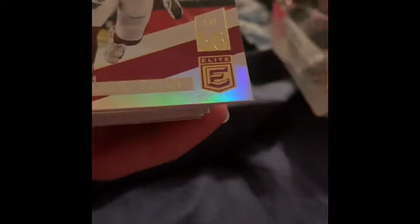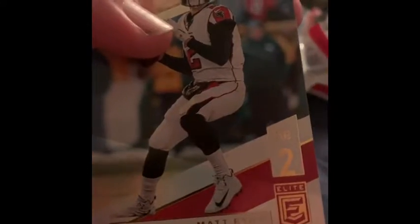So first we have Jameis Winston, then we have Terrell Suggs, then we have Ben Roethlisberger, Darius Slay, Leighton Vander Esch, Eli Manning, Matt Ryan, Browns Jarvis Landry, then we have a Von Miller, Dolphins Kiko Alonso, Matt Stafford.